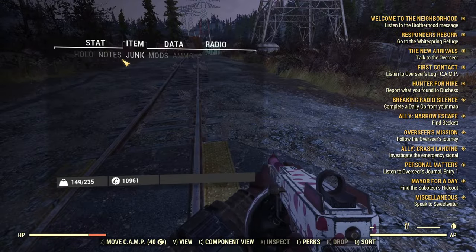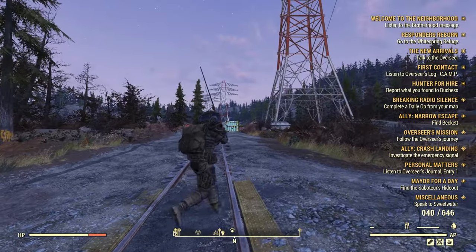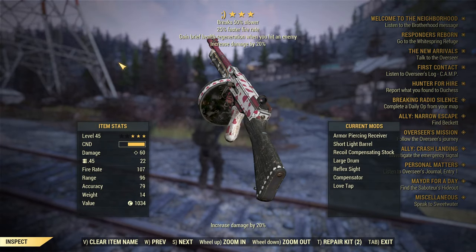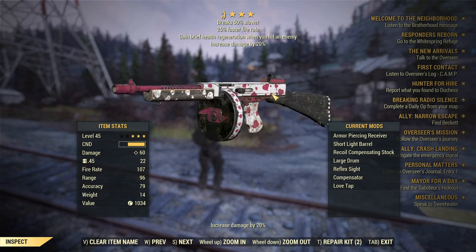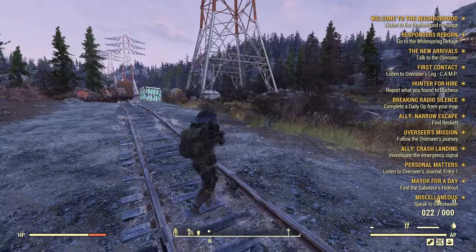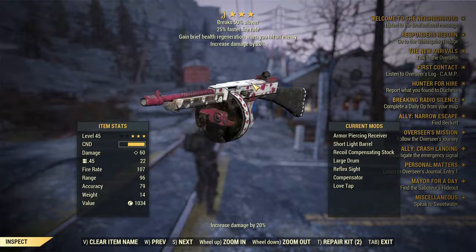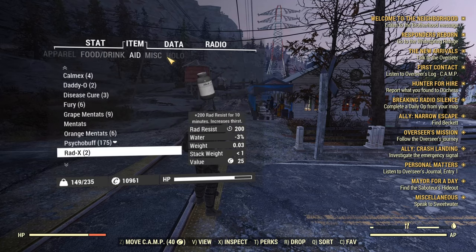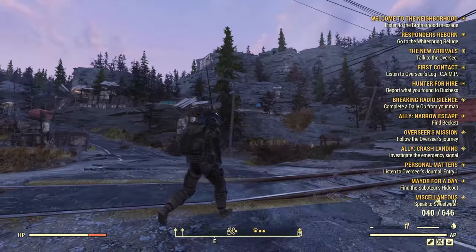I use a secondary gun — the Atomic Gun — mostly for shooting food builds at long range, because the railway rifle's recoil makes leading shots at distance very difficult. With a 75-shot mag you don't need Quad, you get health regen, and 20% increased damage which is basically the only legitimate way to get that extra damage. Side note: using a four-star plasma gun with 20% damage that you can't normally obtain is basically using hacked gear — not cool.